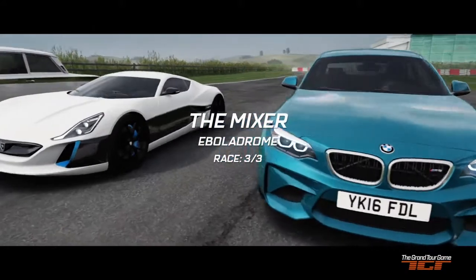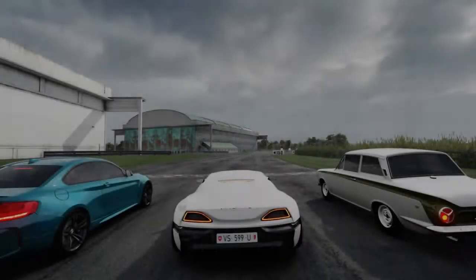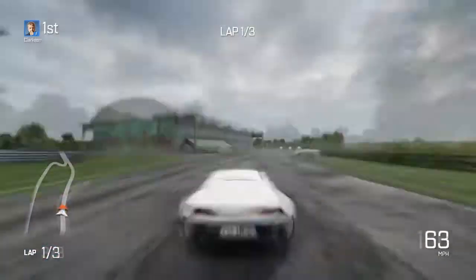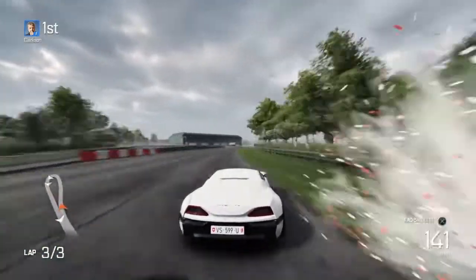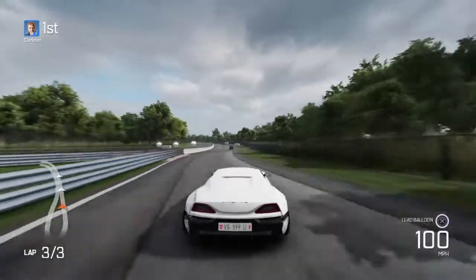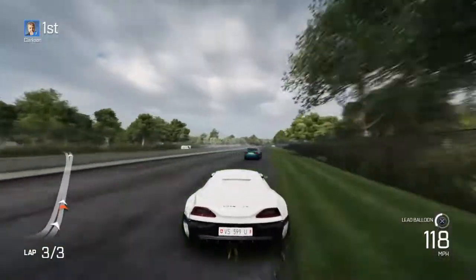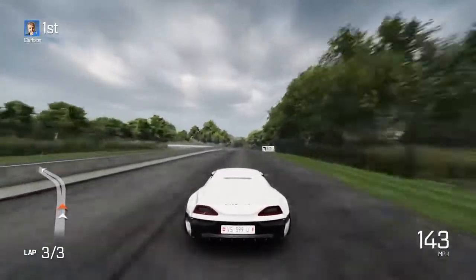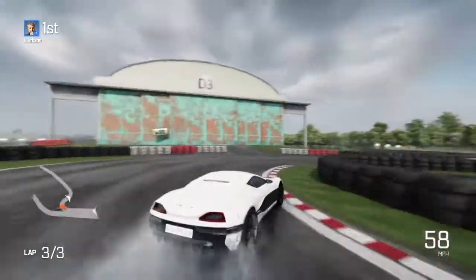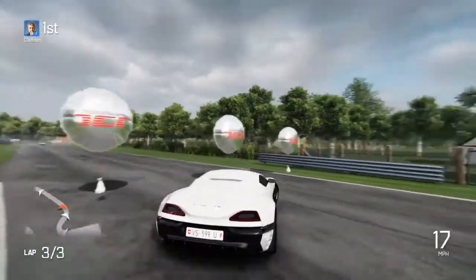The one that you're going to get most of is this one — the Ebola drone. What you need to do is basically steam the first two laps and pick up any gadgets as you go along. On the last lap, you're that far ahead you're nearly lapping them — I actually did on this one, as you can see. I got the lead balloon and just basically used it against them. I would then recommend stopping at this point here and farming it as much as you can until they catch back up.